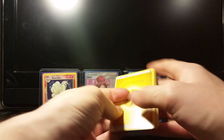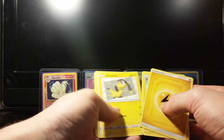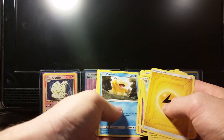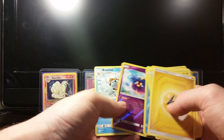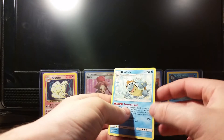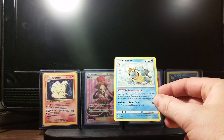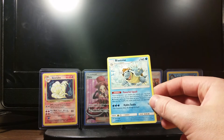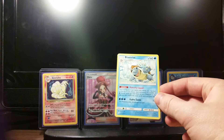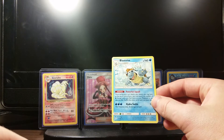Water. Lightning. Flaffy. Meowth. Nidoran. Larvitar. Psyduck. A Cosmog. Reverse — ooh, Blastoise! Nice. No pulls, but we did get the Blastoise, and he's pretty cool.